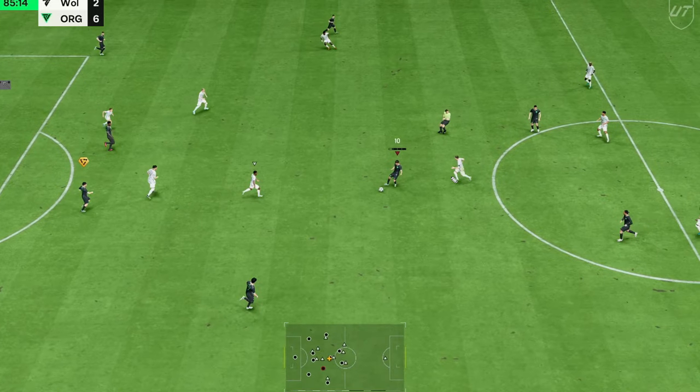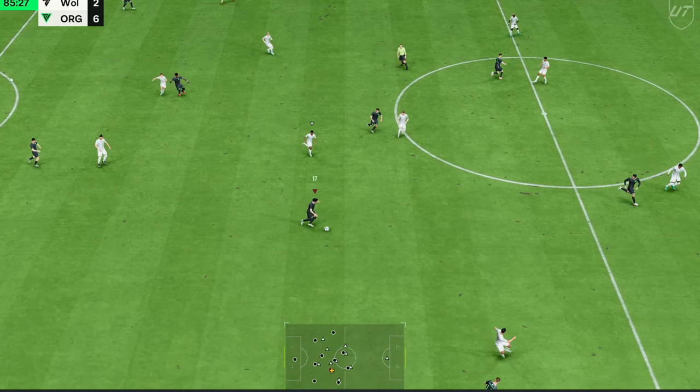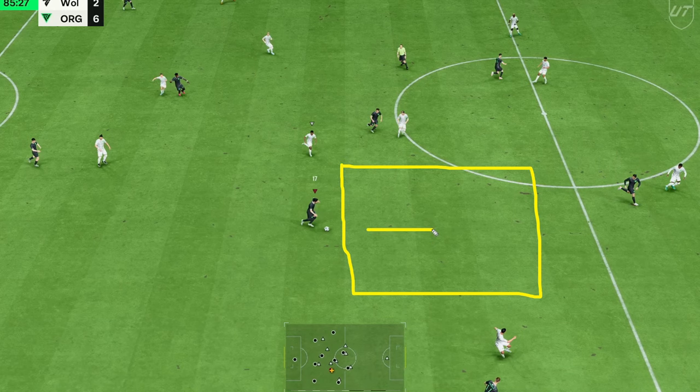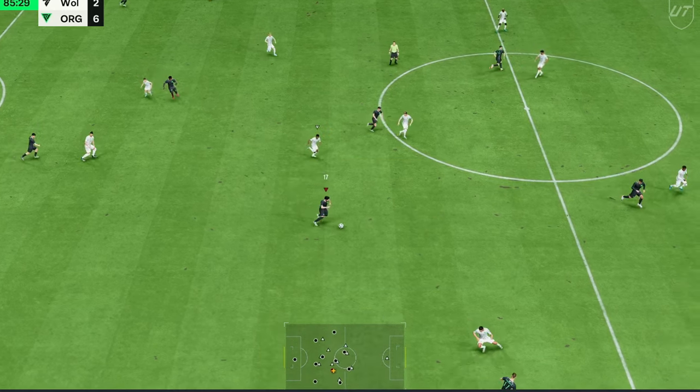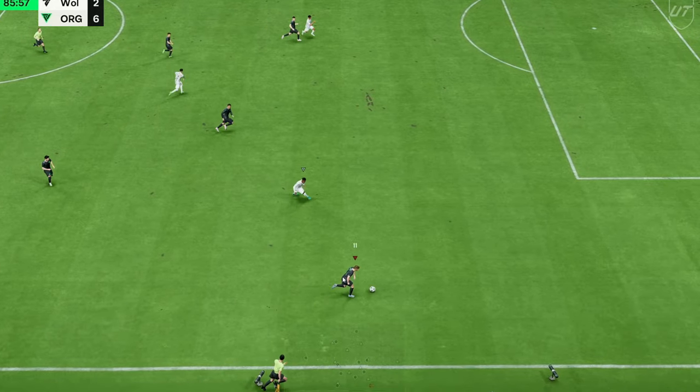Then it's just rinse and repeat. This defender is on a little run trying to come and press us, so straight away — before we even give them a chance — we get rid of that ball to Gundogan. And now look at Gundogan: as we went back to the first clip, when you've got space in front of you, it's okay to sprint because there's no risk. So Gundogan is now able to sprint in that midfield and play it up to Kimmich.